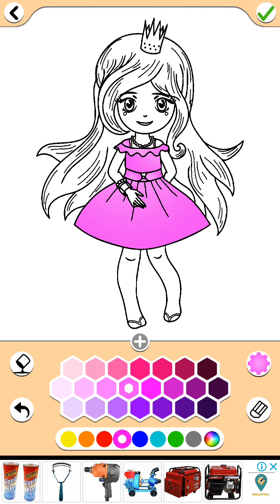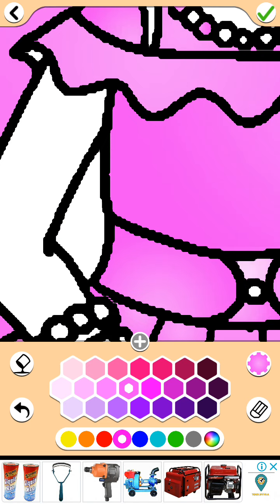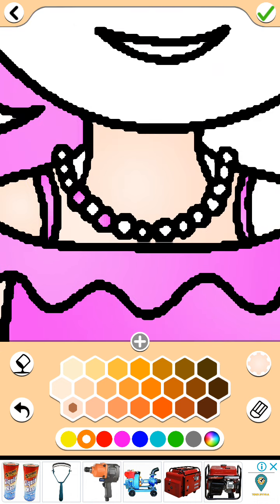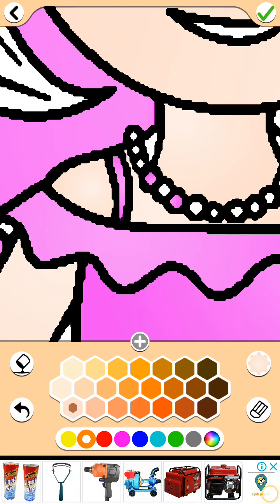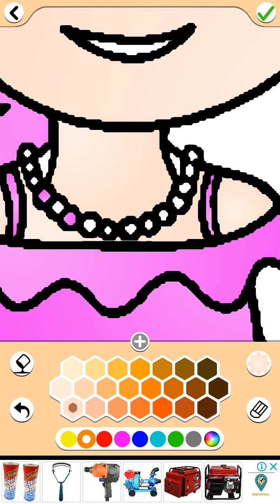Oh no, her hair is getting pink! There we go, now I can color her in. I need orange — where's the skin color? Oh there we go. She's smiling, look at her big smile! And there, and here, and there — come on!